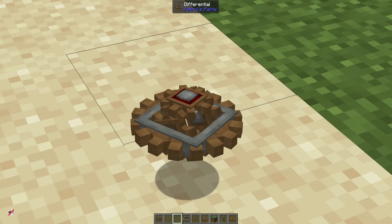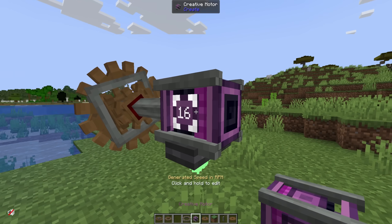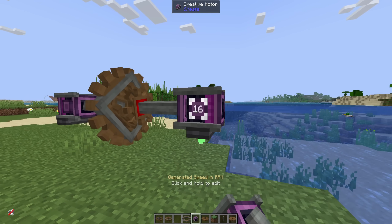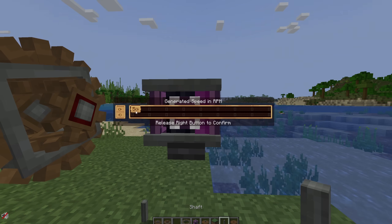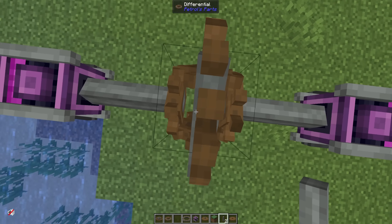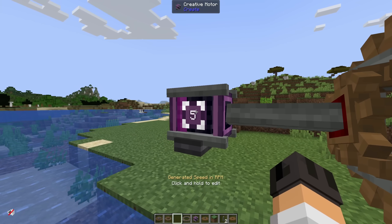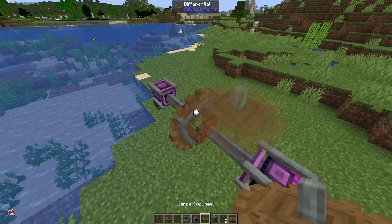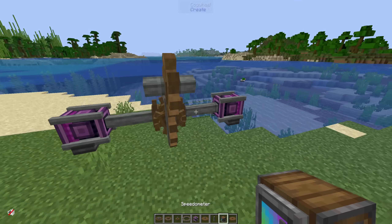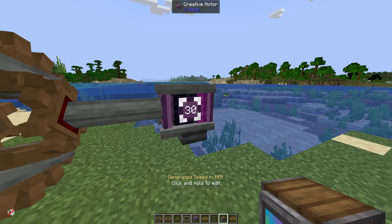Moving on, we have the differential. This thing is very, very impressive. I'm placing out a creative motor here making it spin at two RPM, and another one over here spinning at five RPM. Right now this thing is combining the speed of the two shafts going into it — they're moving at two different speeds. Speed of five here, speed of two here, and this thing is not breaking. Look at that: seven RPM. Two plus five equals seven RPM. And now it subtracts — we've got a rotation of 20 here because we have 50 minus 30: 20 RPM.